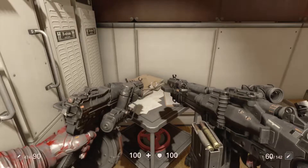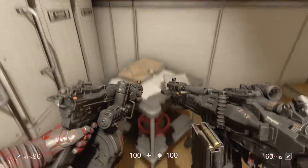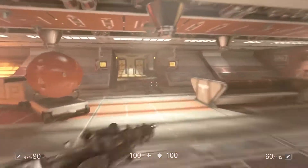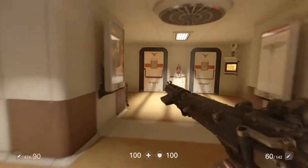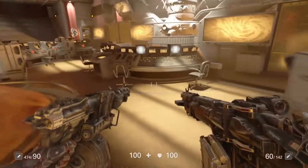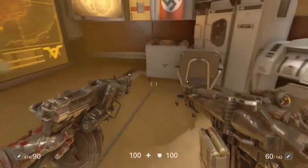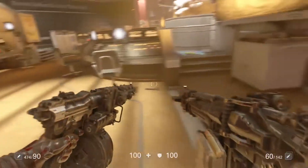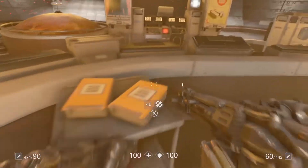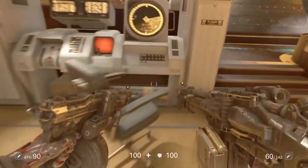Then we're going to go from this location to get the last one in the Habitat. This one is located in the space room — if you run through there and go through the left-hand door, it's going to be sitting on one of the tables, which I'll show you now.